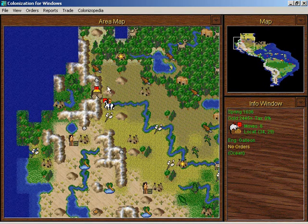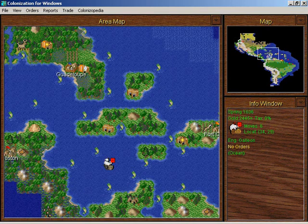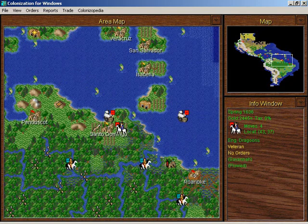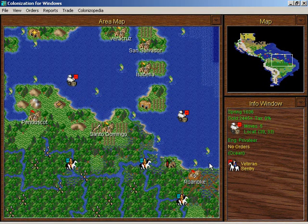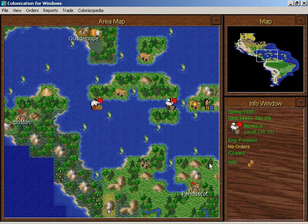I think the treasure has escaped. But now we need someone to come and get it. I don't know why I'm moving this galleon — it should be over by the coast to receive the treasure, so I'm going to move it back over there. The population of Santo Domingo increased by one because one of the soldiers was added to the population — lost his muskets. And this is going to be the escort for the treasure. This guy is going to trade with the Aztecs.